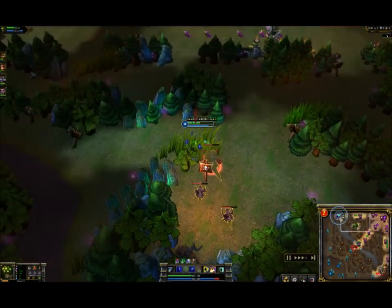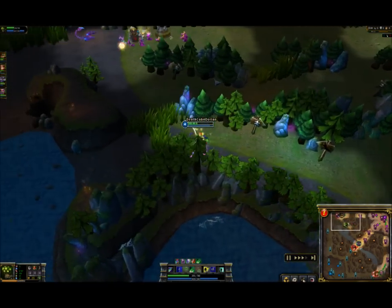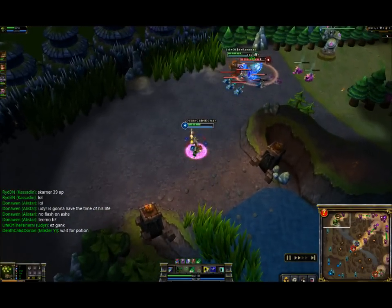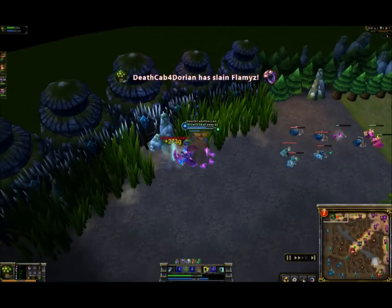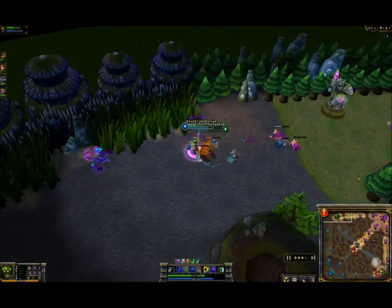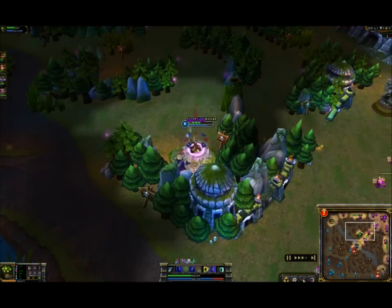After you hit the double golems again, you go and do the red, and then once you have red you want to gank right away. This guy pings for the gank so I go up there and help him. You normally don't want to Q in right away first, but he popped his ghost and I wanted to get my red applied as fast as I could. Got a lucky crit there at the end and I get the kill, so it all works out. Speed this up, go back and do some wraiths.